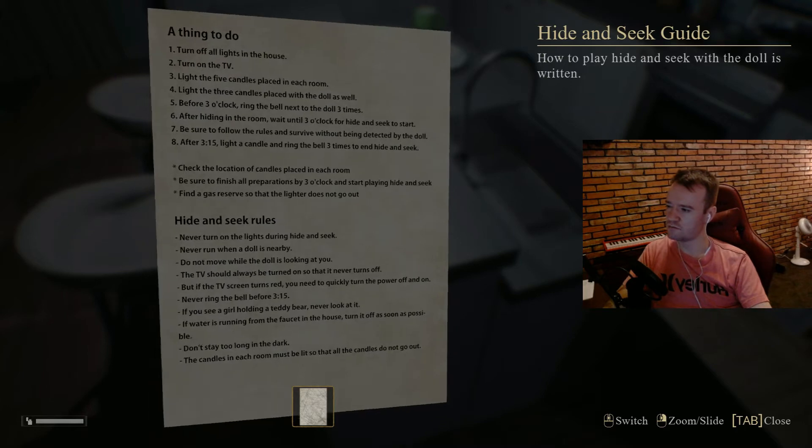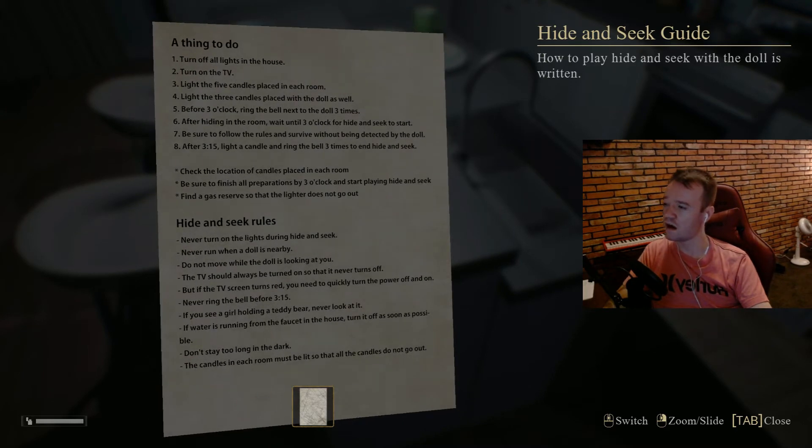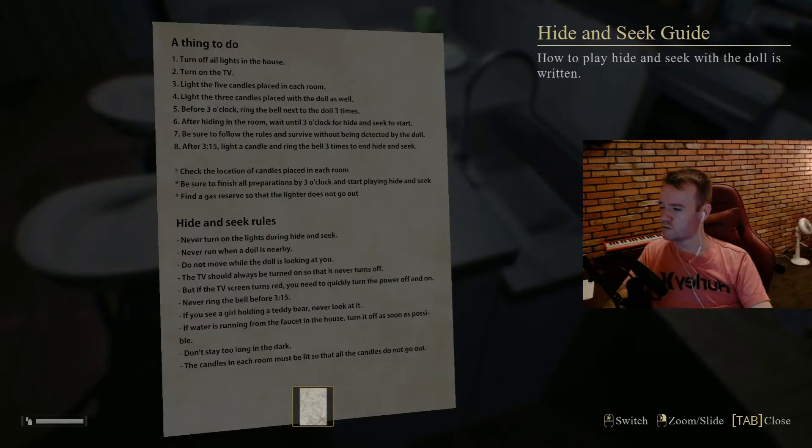After 3:15, light a candle and then ring the bell three times to end Hide and Seek. Never turn on the lights during Hide and Seek. Never run when the doll is nearby. Do not move while the doll is looking at you. The TV should always be turned on so that it never turns off. But if the TV screen turns red, you need to quickly turn the power off and on. Never ring the bell before 3:15. If you see a girl holding a teddy bear, never look at it. If water is running from the faucet in the house, turn it off as soon as possible.